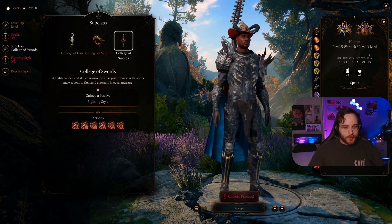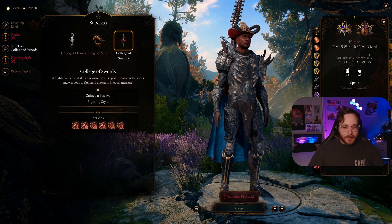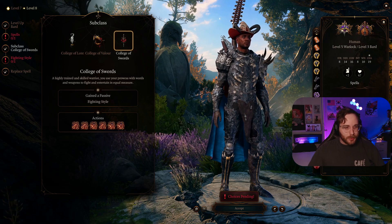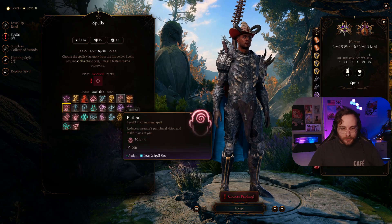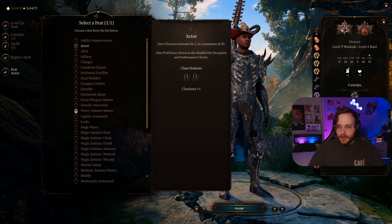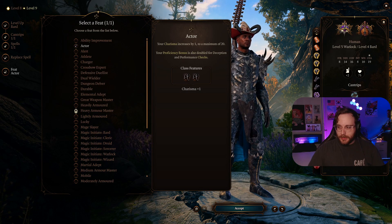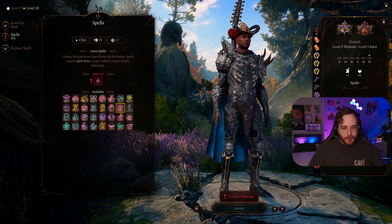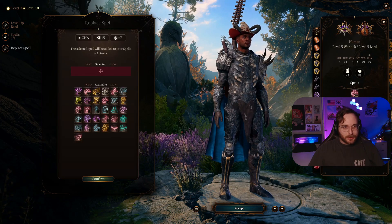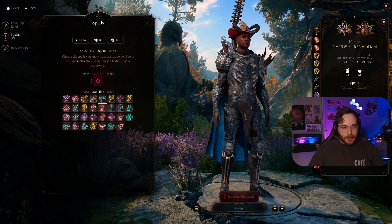Level three Bard we go College of Swords. This is what really gives you that duelist flavor with these flourishes. A lot of people who play 5e don't like the Swords Bard because it makes Bards use Bardic Inspiration for themselves rather than the group, but in this build it works really well. Fighting style: take Dueling obviously — you're a duelist. All my ability scores are even so I'll just take Actor; it doubles your proficiency bonus in Deception and Performance and it caps out your Charisma. We're for sure taking Hypnotic Pattern, and then I'm going to replace Bane for something like Plant Growth — Plant Growth is a good spell, trust me.